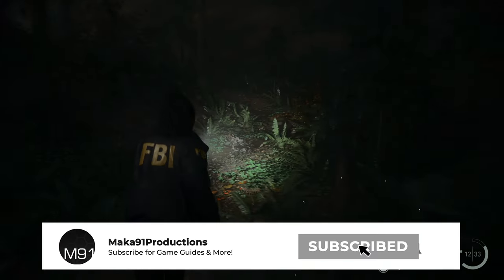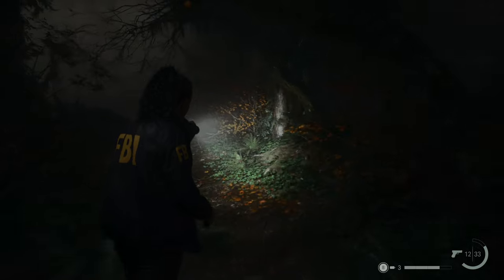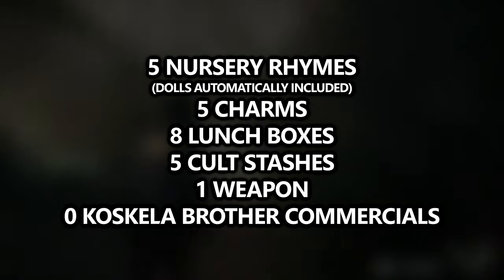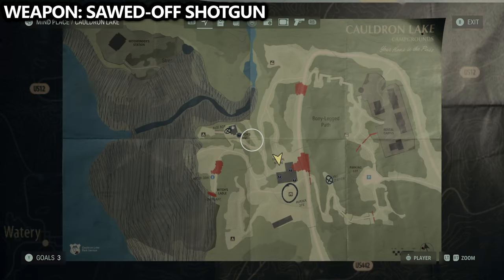Hey everyone, Macca here. Welcome to the Alan Wake 2 Collectibles Guide. These are all of the collectibles available in Cauldron Lake. This is a four-part series with a couple of other videos. I'll make sure to show you the five nursery rhymes, five charms, eight lunchboxes, five cult stashes, and one weapon you can get in this area.